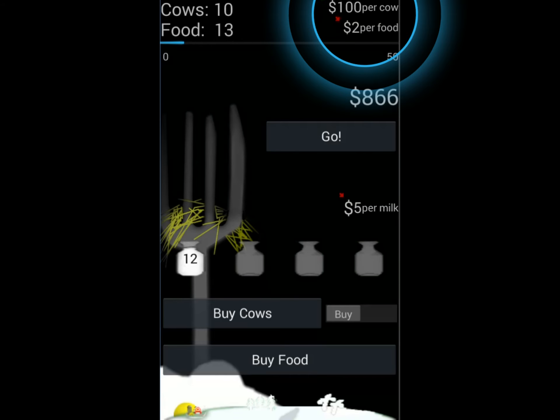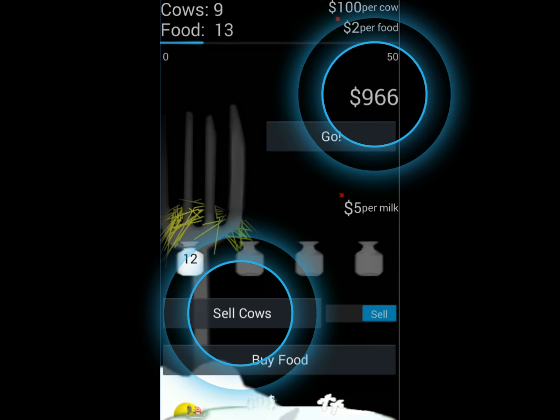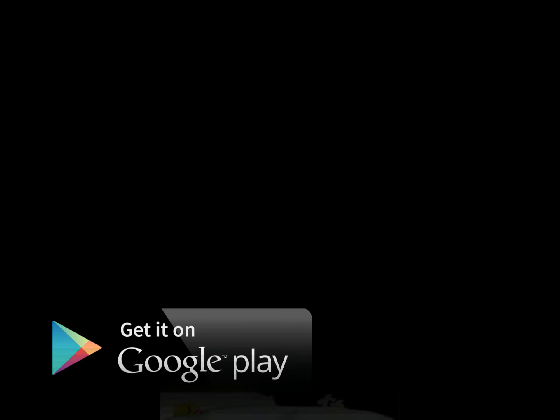Okay, so say you see cows get expensive, and I mean really expensive, like a hundred dollars or more. You should sell every cow you have. What? Yes, sell them all when they're expensive and then buy them back. When they're half as expensive, you'll double your cows.